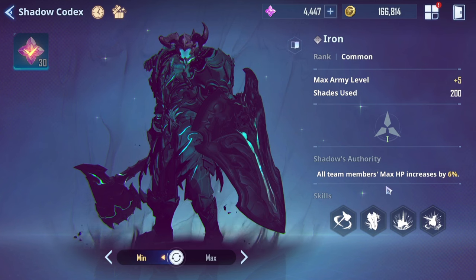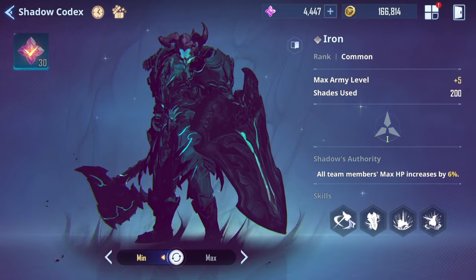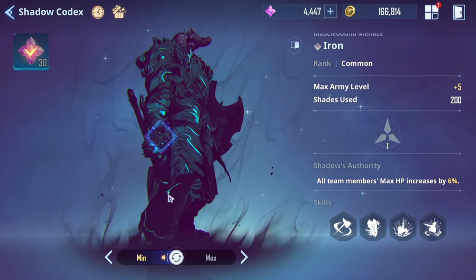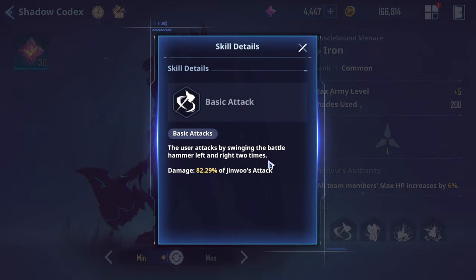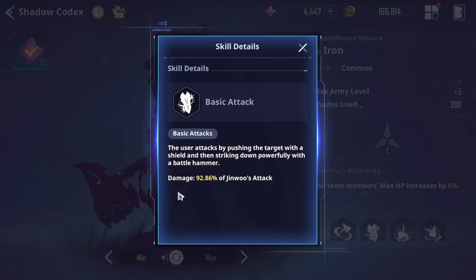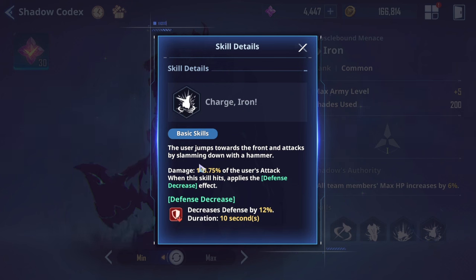Iron's shadow authority increases all team members' max HP by 6%. This is good because there are damage dealers that scale off HP. Looking at his skills with minimal investment: his first skill does 82% damage, which isn't great compared to Igris at 139%. His second skill hits for 92% with a power shield strike, and his third skill — which requires unique — deals 130% damage. Then there's a skill that decreases enemy defense by 12%, which I think is extremely good.